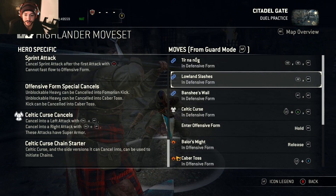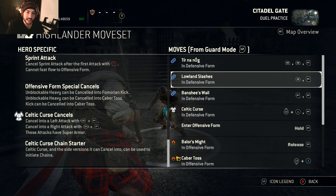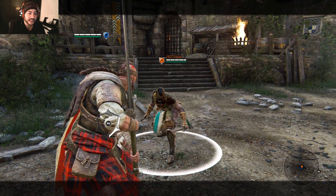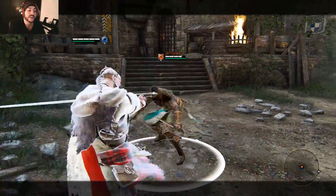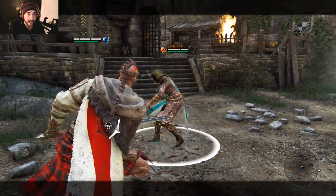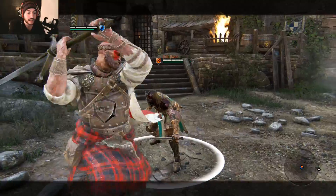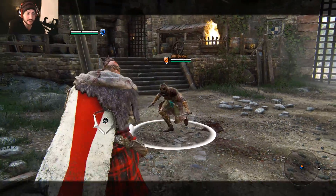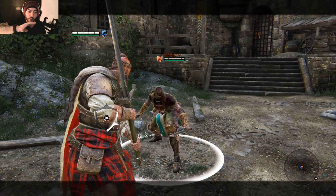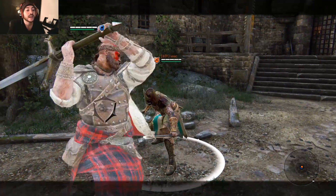The next one is Lowland Slashes — just light attack into heavy. Light attack, heavy. Remember to keep switching up directions. The next one is Banshee's Wail, and that is two heavies. He has really weird timings on his heavies — you have to heavy attack, wait, then heavy attack. If you go heavy heavy immediately, he'll only do one. You have to wait for it to basically hit the enemy and then initiate the second heavy. So heavy attack... now heavy. You have to delay all your inputs because of the weird timing.